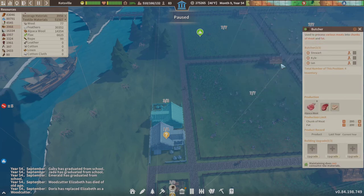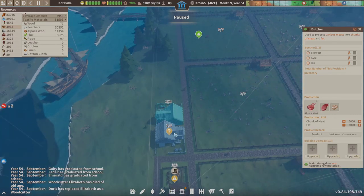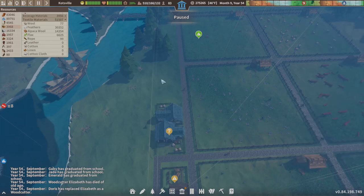Another good one to also do is fish, but we're not going to worry about that right now. The reason I'm choosing alpaca is we're going to kill two birds with one stone — we're going to get some fat out of this, and by doing that we're going to be able to open up the soap factory. That's one of the first things you want to think about when starting up your simple food factory — buying meat they're okay on. We'll take these numbers up to 5000 to make sure this thing never turns off.